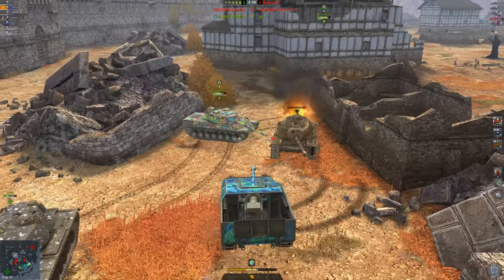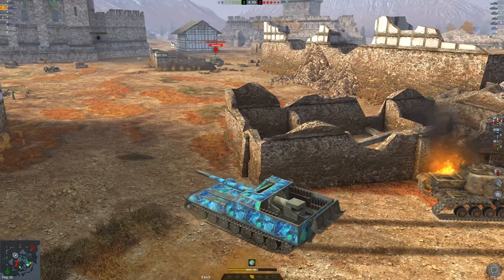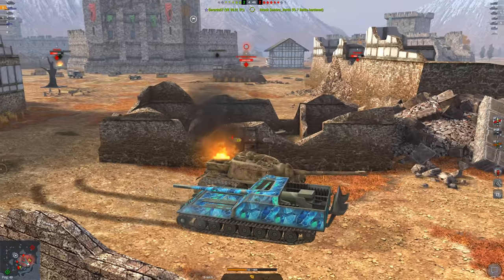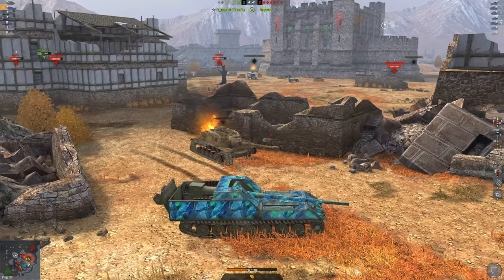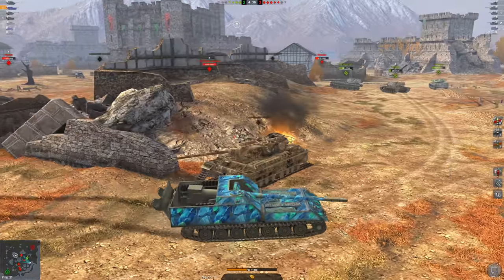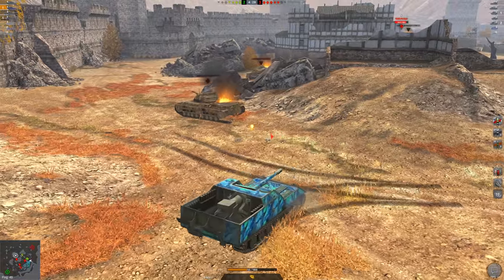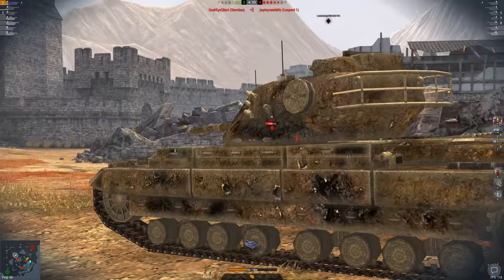Now I've got the choice of dealing with the IS-7. I squeeze past my Leopard — nice job — and get a nice bounce, but I've got the FV215b off to the side. This is where problems again arise for the 263: my team is falling apart very quickly on this side of the map. I can't deal with the FV215b — it's a very deadly tank with a really good gun — so I have to be very careful.